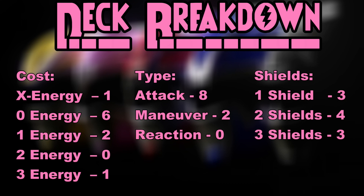Within Chloe's deck you'll find one X energy card, six zero energy, two one energy, and a three energy card. Her ten-card deck has eight attacks, two maneuvers, zero reactions, along with the standard type A shield breakdown: three one-shields, four two-shields, and three three-shields.